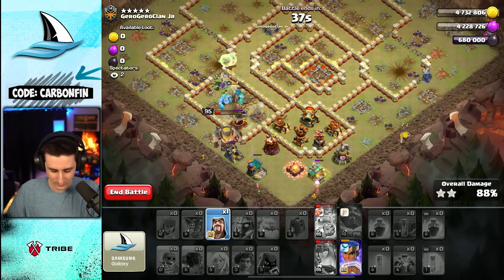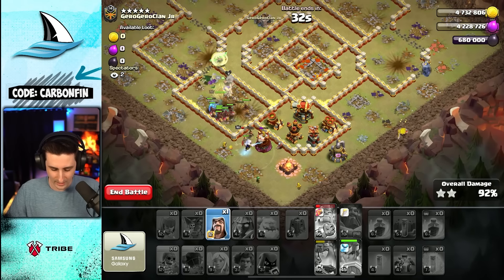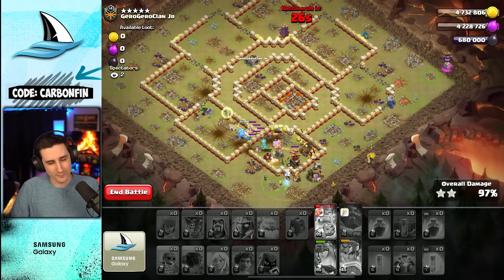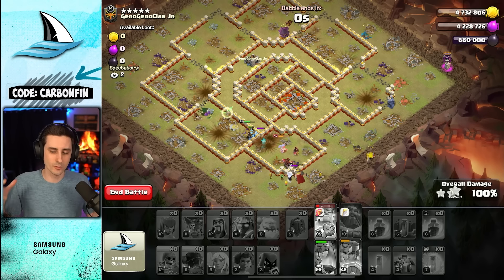The Tornado Trap was right down there. We'll pop the RC ability for those Hog Riders, and once that Multi-Mortar is distracted we'll drop that Wizard. I was thinking the Fireball was going to reach over to the Monolith, but the Town Hall was a little bit wider so it wasn't able to reach. Still, we get it done with an Overgrowth into the Fireball.